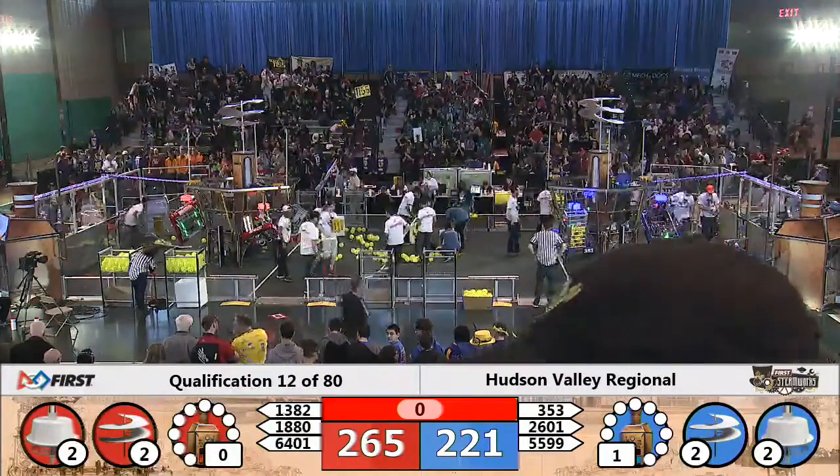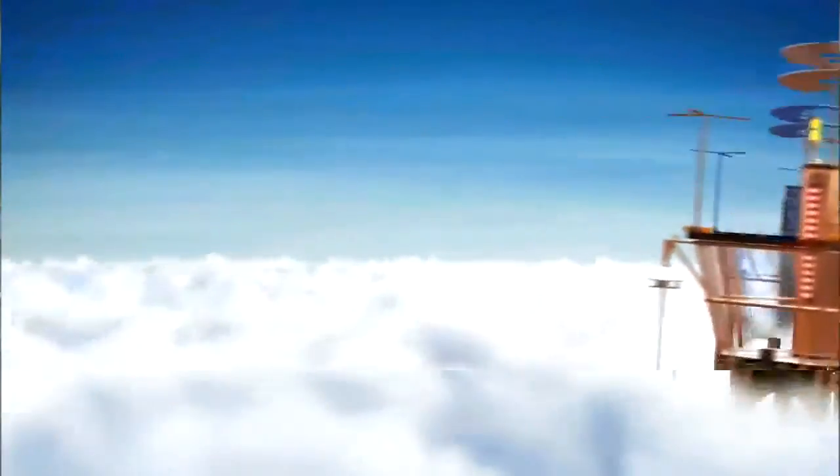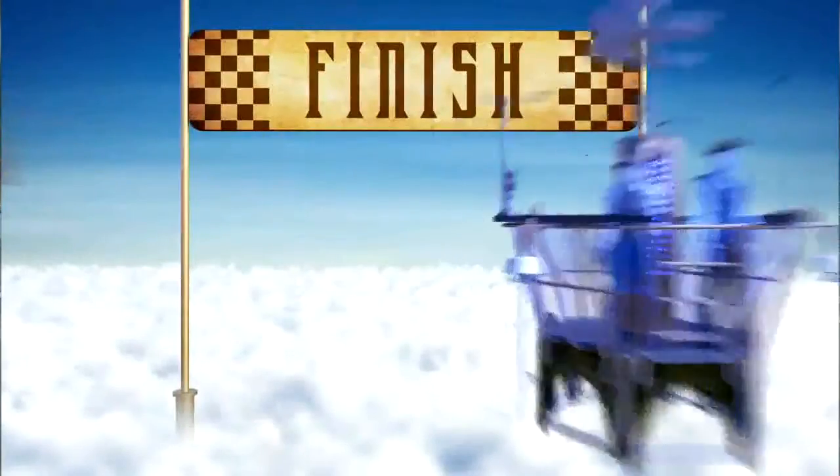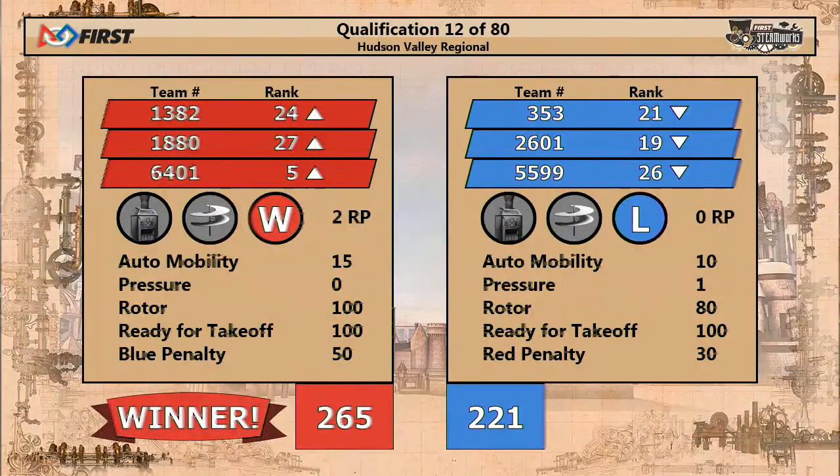Let's see the scores from qualification match number 12. Airships take off — they race in the air. The red alliance crosses the finish line first with 265 against blue's 221. Red walks away with two ranking points from this match.